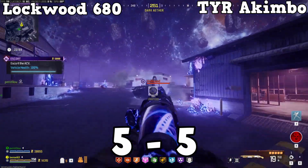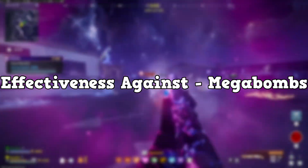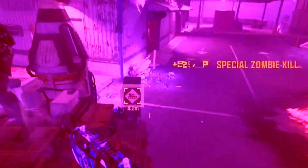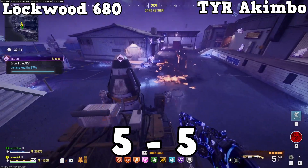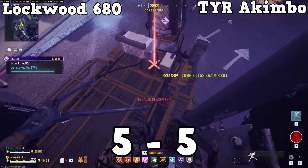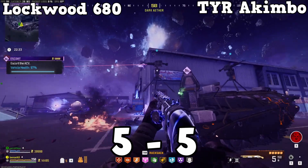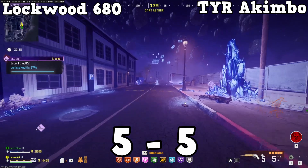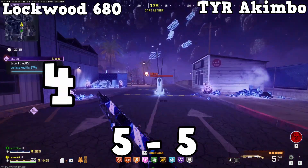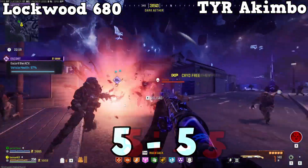The final and deciding category is effectiveness against Mega Bombs, also known as Mega Abominations. This is quite a complex category as both guns are absolutely insane at taking out Mega Bombs. Although the Lockwood's range can be nice, I personally believe the best way of taking out a Mega Bomb is as soon as possible, and I don't mind getting up close and personal with the Mega Bomb to take it out with the TYRs a little faster. I'm giving the Lockwood a 4 and the TYRs a 5, meaning this point — and the battle itself — goes to the TYR, with a final score of 6-5.